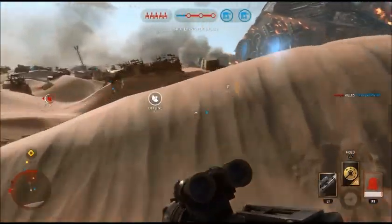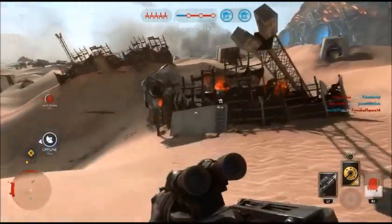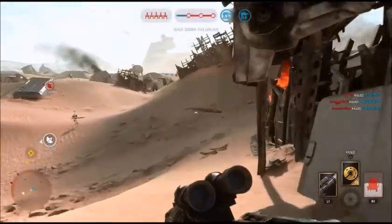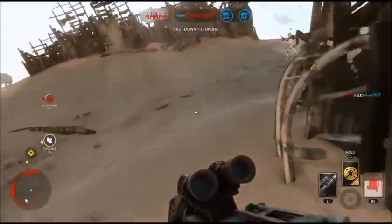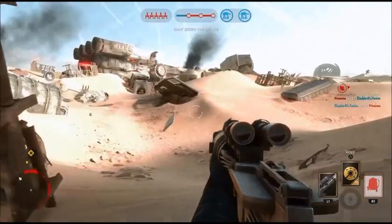Next we jump forward because I find the AT-AT token. It's behind that wall of junk — you can see it right there as I'm running towards it, though someone else gets it unfortunately. Behind this semicircle of junk on the far left of the map, that's where it spawns.